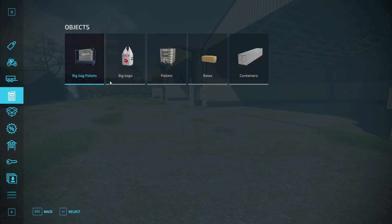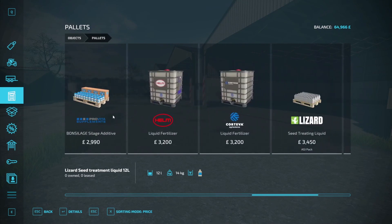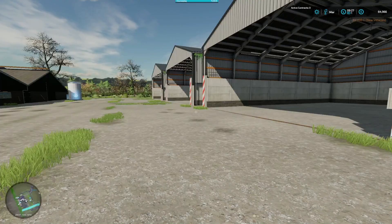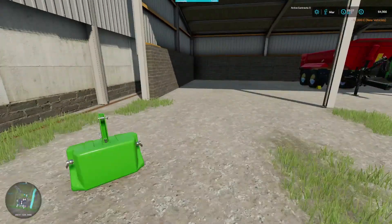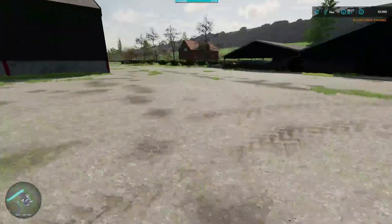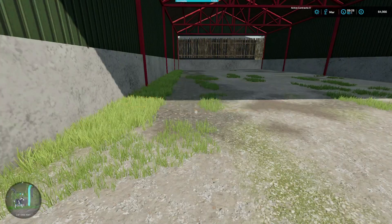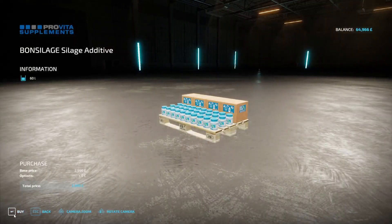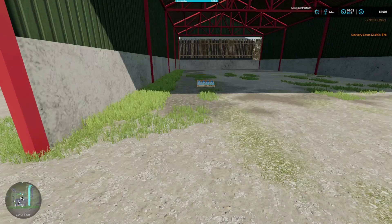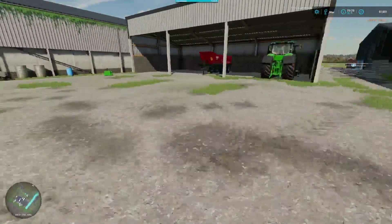We will also buy ourselves silage additive. However, I think we will get that delivered to the farm because that will just make it a little bit easier in terms of not having to bring that pallet back. We'll pay the cost on that — only 76 pounds. So that's not too bad.